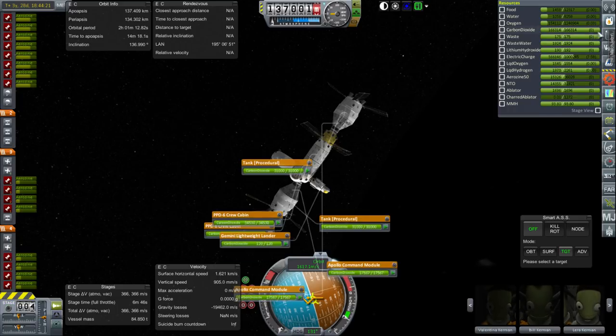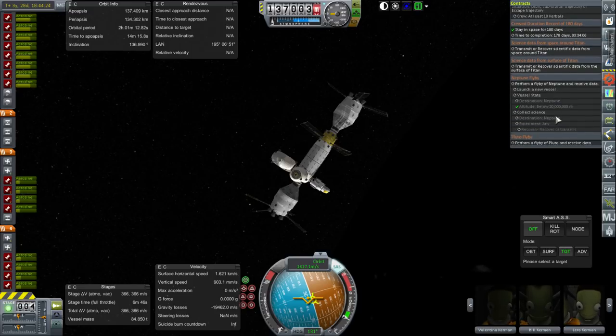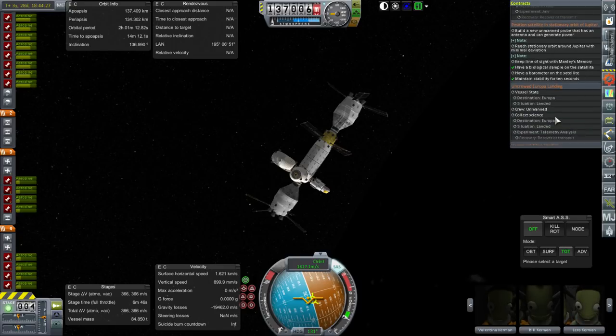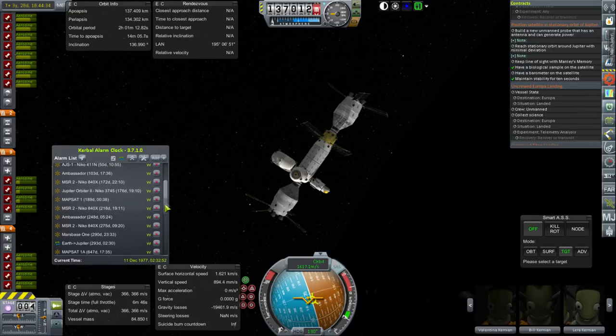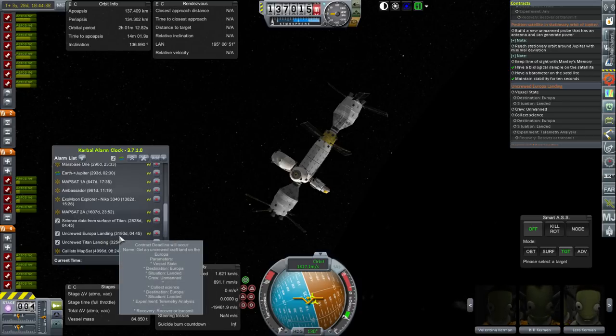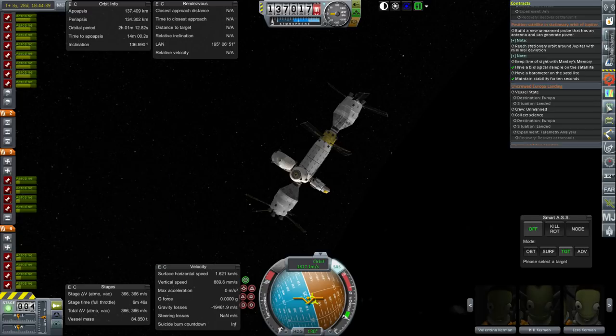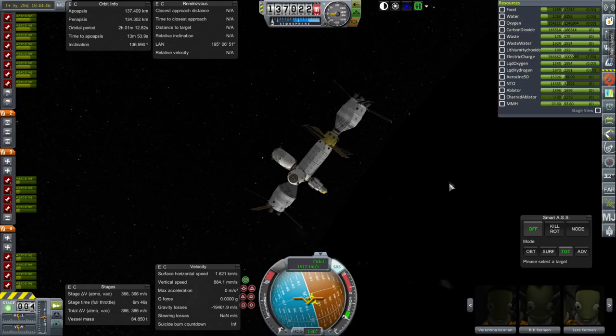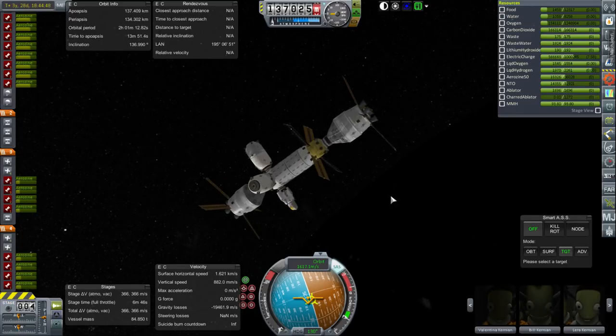We especially want the Europa landing, because if I'm correct we do have a contract for that, and that means we will risk failing this contract if we do not land that probe. We will have other chances if that one fails — the actual deadline is in about nine years — but when you think about transfers to Jupiter, nine years is not a whole lot of time. We might have a couple of windows more before we're starting to be in trouble, so yes, we want to complete those.